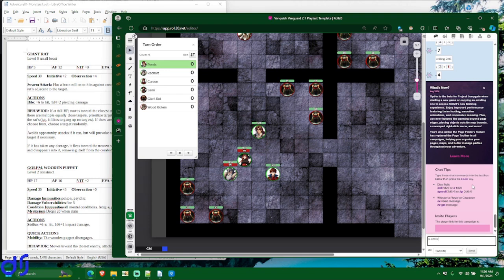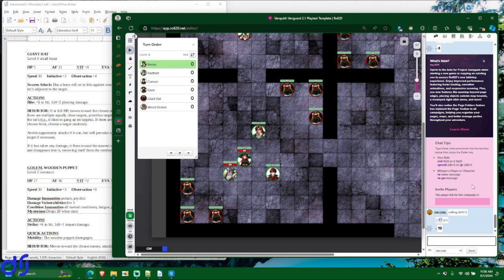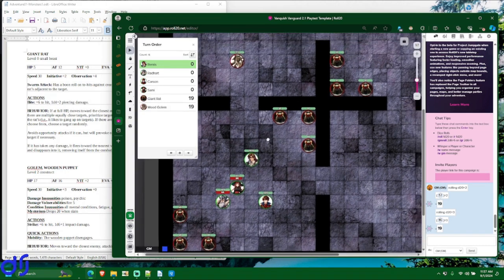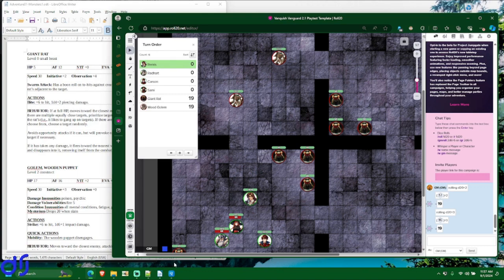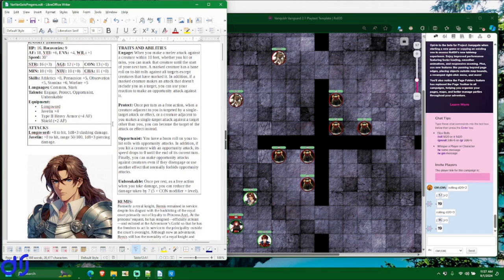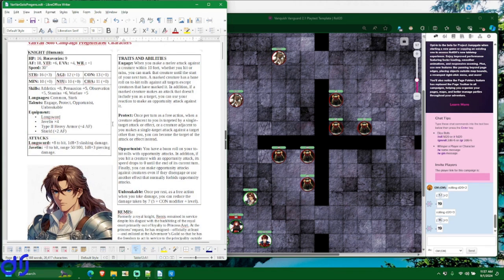I roll a D20 and add two for the Rats' initiative — they get a 19, which is very high. The Wood Golems also get a 19. So it feels almost pointless to have rolled their initiatives separately, but that just happens sometimes. Now we need the initiatives for our characters. There are some abilities that can raise your initiative beyond baseline, but none of these characters have any such abilities.